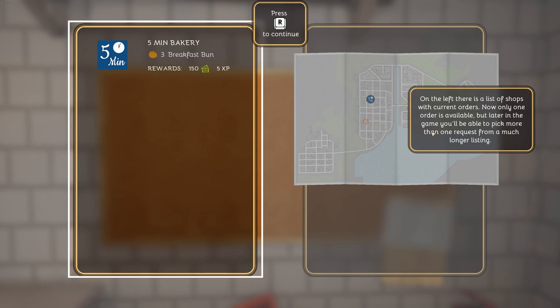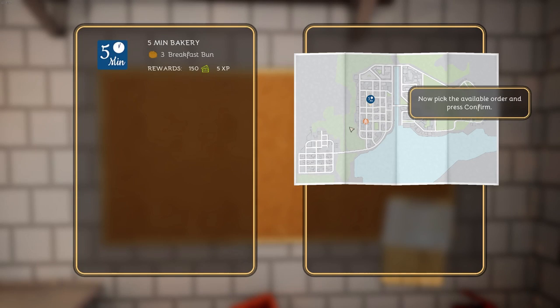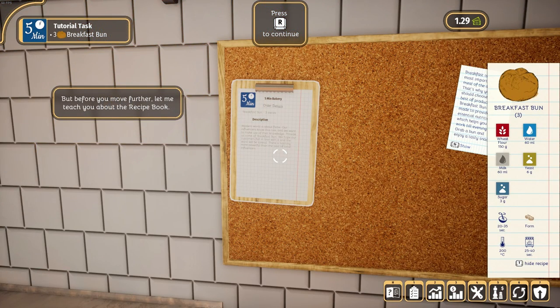On the left, there's a list of shops with current orders. Only one order is available, but later in the game you'll be able to pick more than one request from a much longer listing. On the right side, you'll find a map with marked shops. Based on it, you can check the location of orders and decide which part of the city you want to make a delivery to. There's going to be different parts of the city. Pick the available order and press Confirm. Let me teach you about the recipe book.